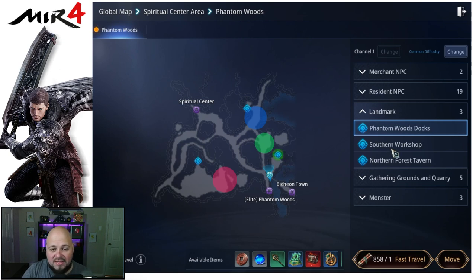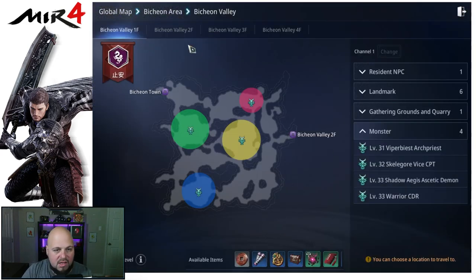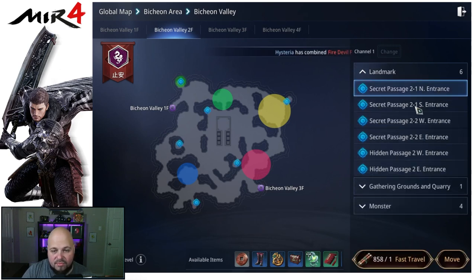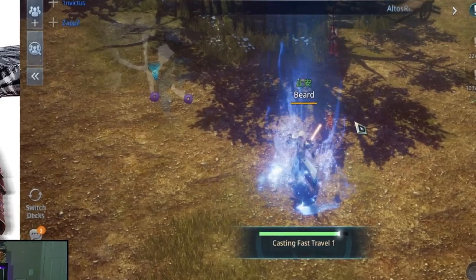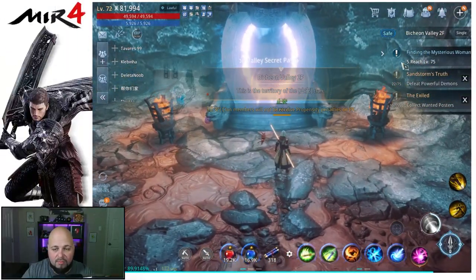Also, a lot of people don't realize you can fast travel to landmarks. There may be a landmark near where you need to go. For example, if you're trying to reach one of the secret areas in Mission Valley for XP, instead of clicking the map and running, go to Landmarks and you'll see entrances listed. I want Secret Passage 2 — fast travel and boom, I'm right at Mission Valley 2F Secret Passage.